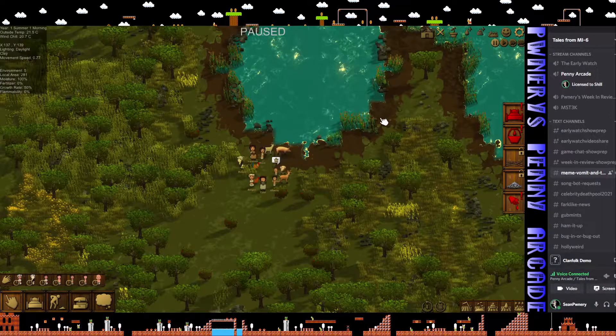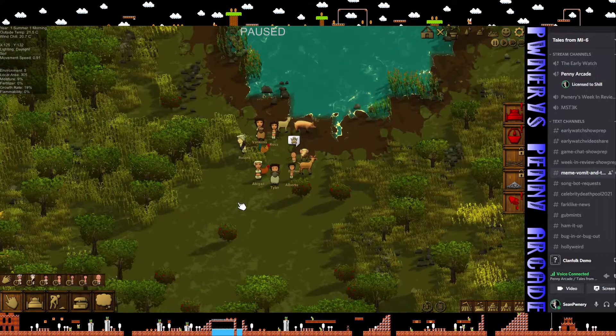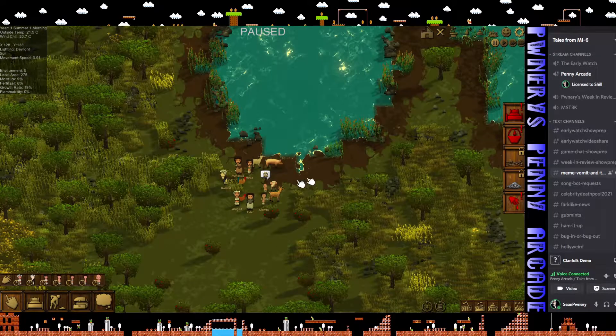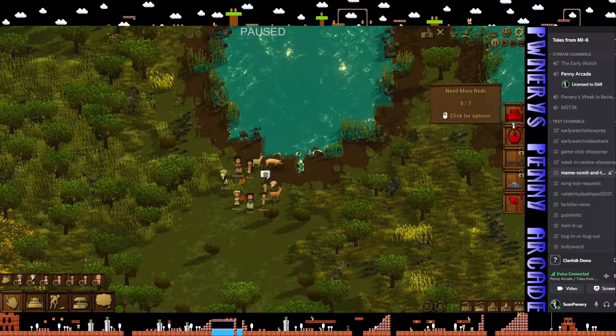What I'm going to do first is pause, just like in RimWorld. You've got these little Nintendo Mii-type characters. In this game it's going to tell you your needs right away.